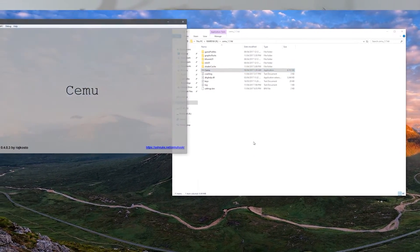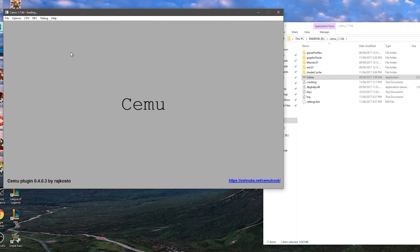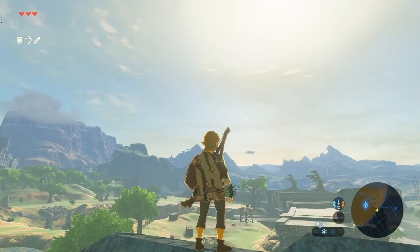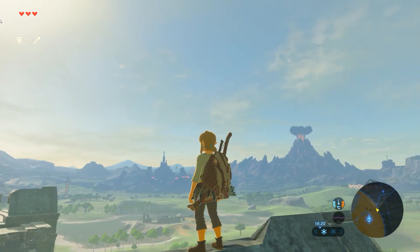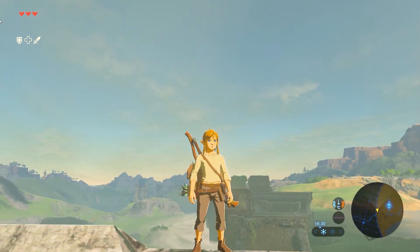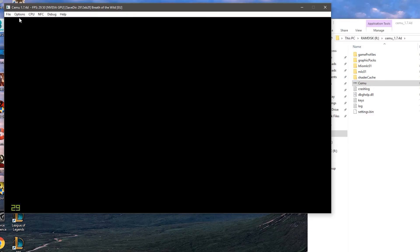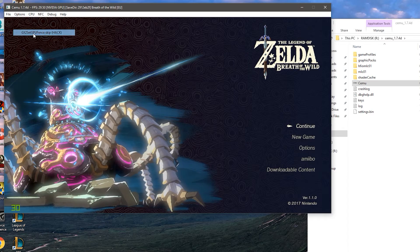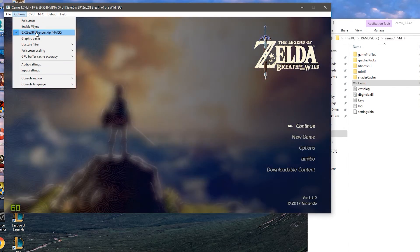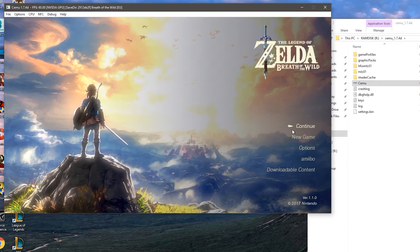Open CEMU from the RAM disc — make sure you run it from there and not from your SSD or hard drive. Find the game wherever you have it downloaded and select it. As you can see, it's great playing this game at 30 frames. You can get 60 in the menu zone. Also, go into Options and enable the 'hack' setting underneath 'Enable VSync' for the best performance on Zelda.